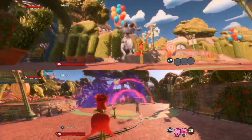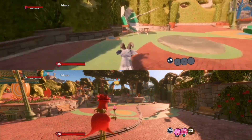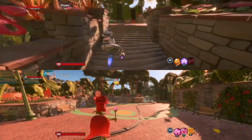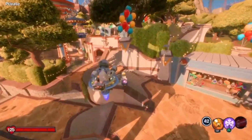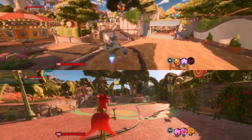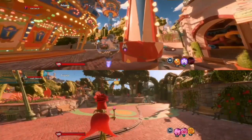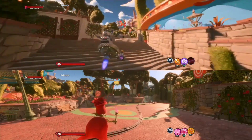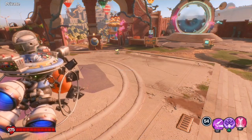This is a clip of me doing the glitch in Giddy Park on split-screen. Obviously you don't need to do it on split-screen — you can do it in any game mode. You have to admit this is pretty darn fast. Look at that speed. This is default speed, pretty slow, and then this is the speed with the glitch — insanely fast.